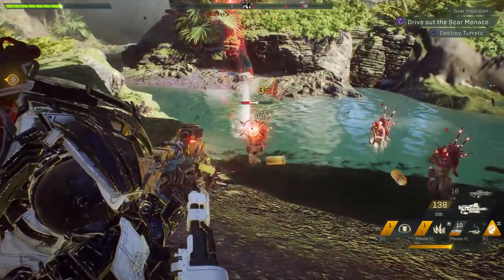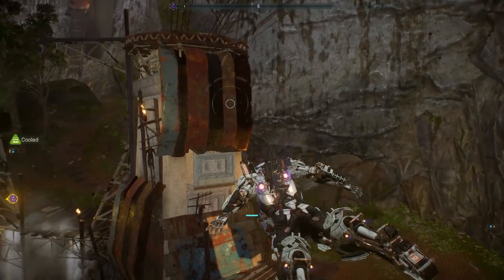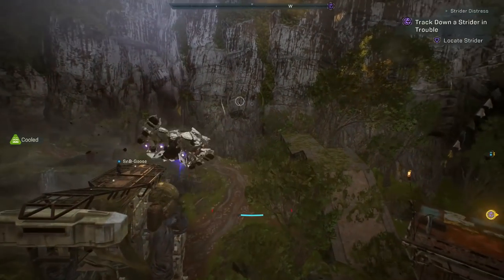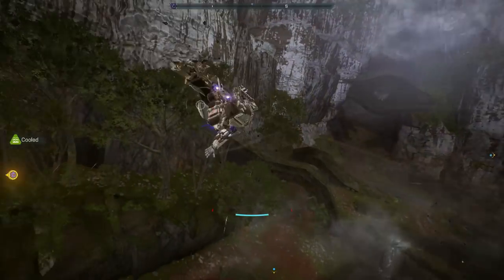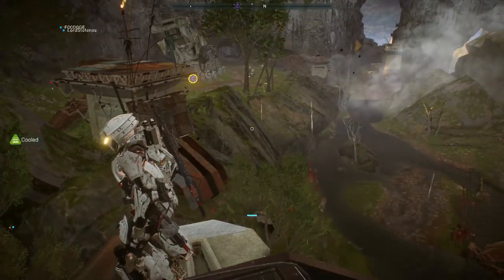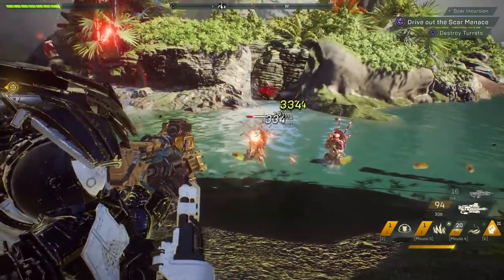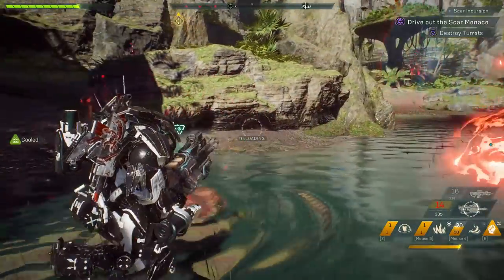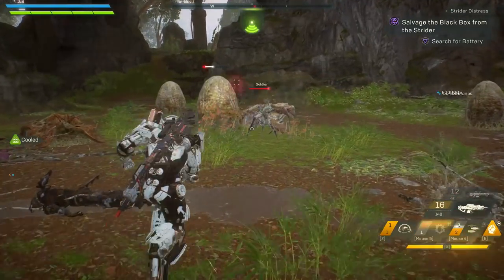Tip number 82: if you're using the flamethrower with your colossus you can also follow it up with a melee if you have a lot of enemies around you to trigger a nice combo. Tip number 83: when your javelin is electrocuted that means it's going to overheat faster. Tip number 84: you can actually hold the back button while you're flying so that your javelin slows down. Tip number 85: if you need to make a left turn very quickly, remember you can dodge as you're flying.